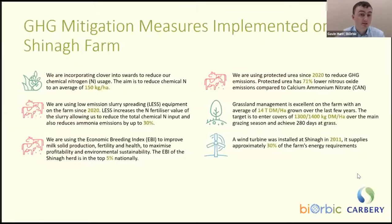Some of the greenhouse gas mitigation measures implemented on the farm include: incorporating clover into swards to reduce chemical nitrogen usage, with an aim to reduce chemical N by an average of about 150 kg per hectare. We have been using low emission slurry spreading since 2020 — the LESS system increases the fertilizer value of the slurry, allows reduction of total chemical nitrogen, and also reduces ammonia emissions by up to 30%. We're using the Economic Breeding Index to improve milk solids production, fertility, and health. The EBI of the Siannac herd is in the top 5% nationally.